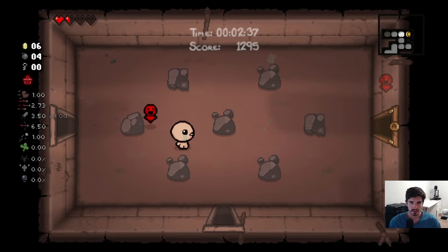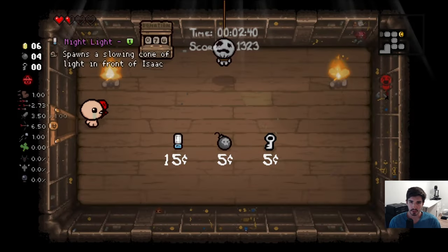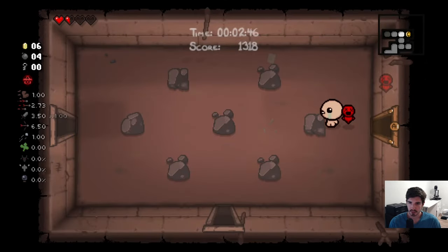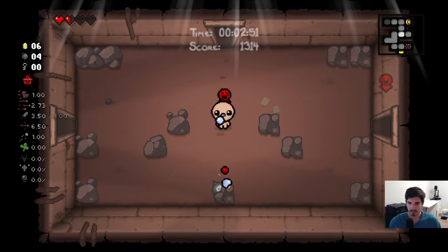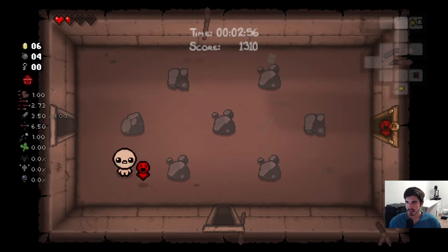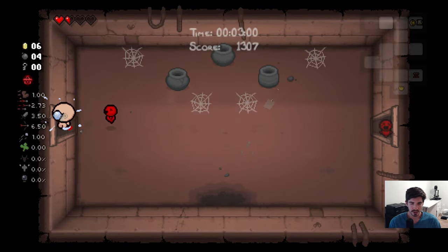The basic premise is the secret room is always going to border at least two other rooms, and you can't be blocked by anything. The entrance to your secret room can't have a rock in front of it. So like this could be the entrance here, but this could not be because there's a rock in the way. I usually try to search anywhere that there are three rooms touching.